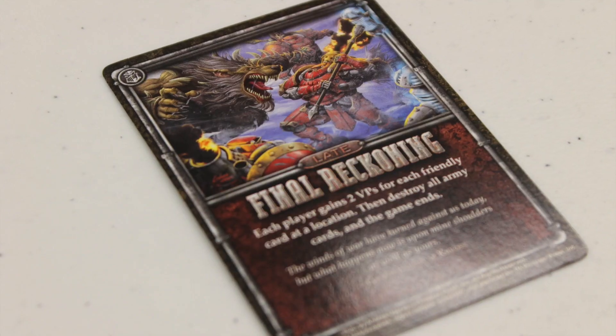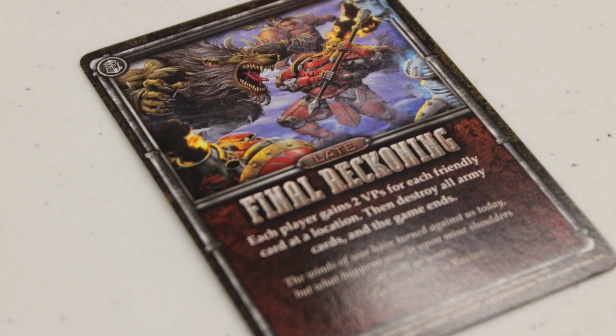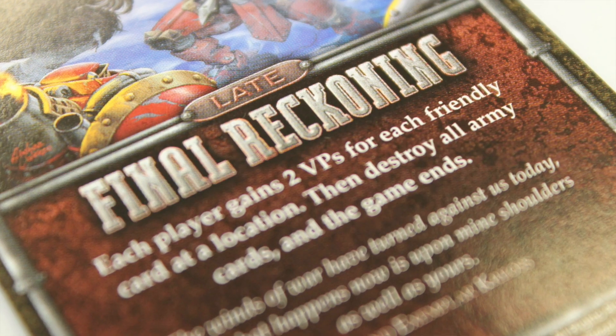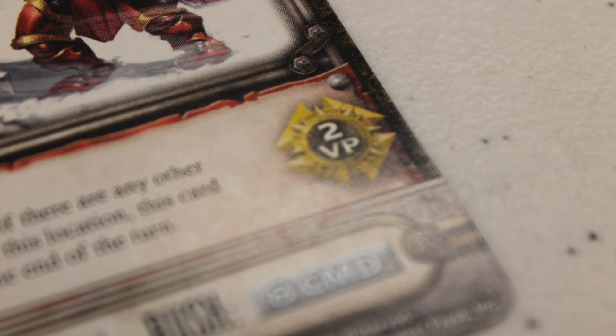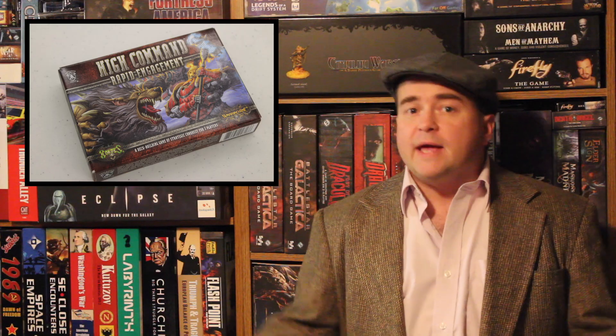The game ends when the first player finally draws the Final Reckoning card from the Winds of War deck. When that happens, the game is over. Players then add up all the cards in their hand, any cards in their occupation piles, and any locations they've captured. They count up the victory points found on those cards, and whoever has the most points wins High Command Rapid Engagement.